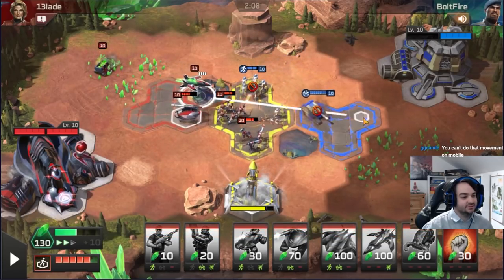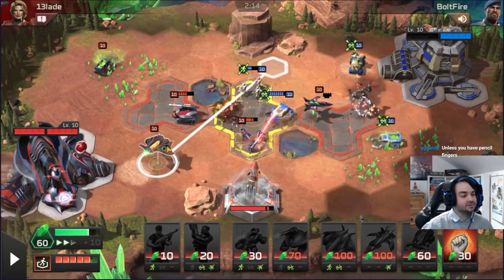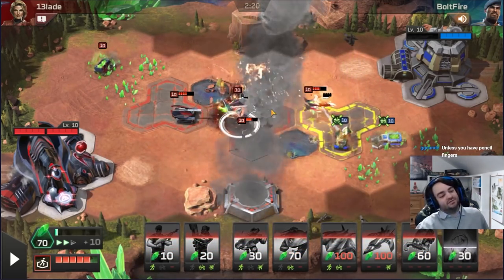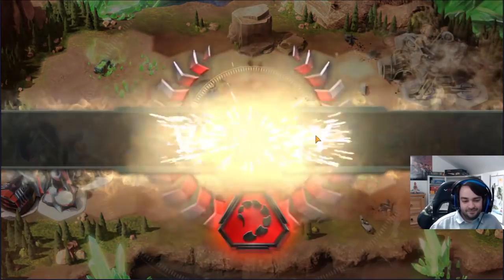I'm going to send the Phantom over here, because he hasn't got any anti-air for this thing, so I'll send the Phantom over and actually win the game. Boost this. Come over here, make sure he doesn't kill my tank. Goodbye, sweet Fault Fire. Goodbye. Inferno life - objective complete.